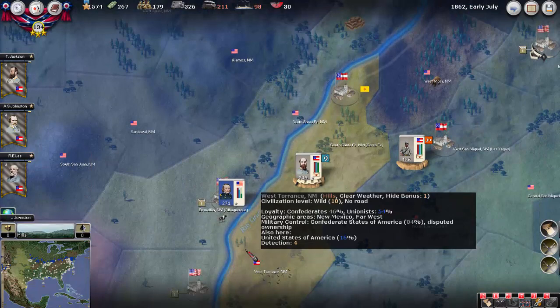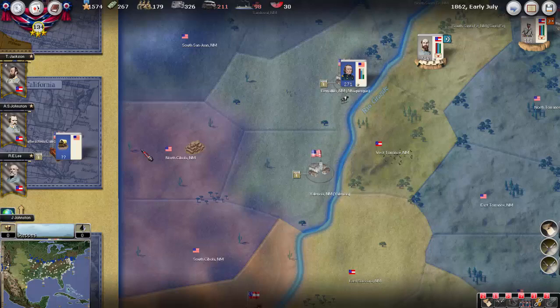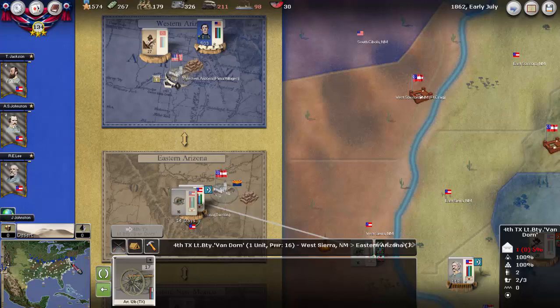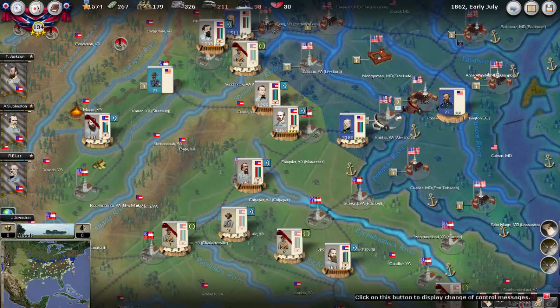There was no movement out west. We're still gaining control of Las Vegas. Carson's force looks like it's slowly running out of supply, so I think the Union will have to move pretty soon. Meanwhile, another artillery battery will arrive in about one turn, probably a little more as they slow down getting closer to Tucson.